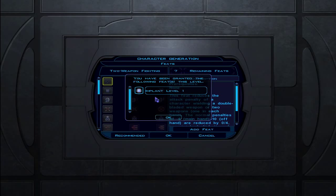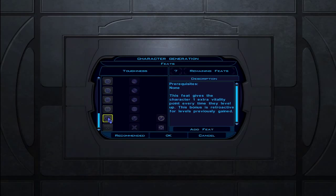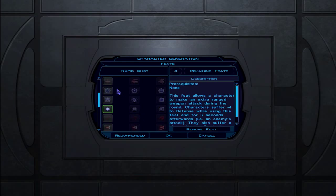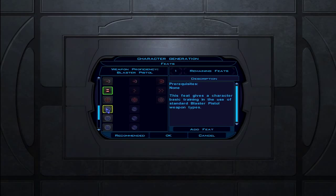Demolitions and Computer Use — let's go four into Computer Use, we don't really need Demolitions. Stealth isn't a big deal, we can get other stuff later. For feats — I can choose my own feats thanks to one of the mods. We gain Implant Level One as a base for being a scout. We'll need staying power, so I'll grab Toughness and Dueling. With five points remaining, I want Rapid Shot and Flurry, plus Light Armor because we'll need it early.